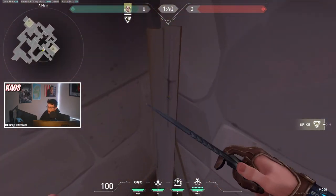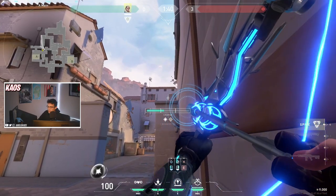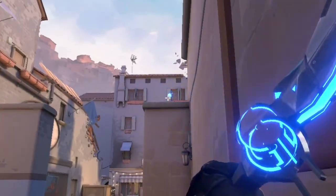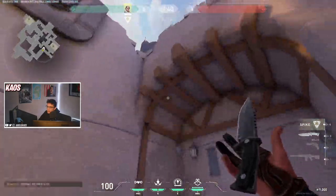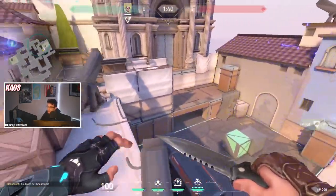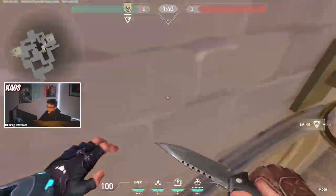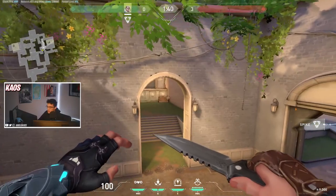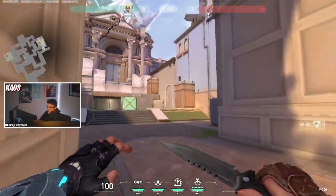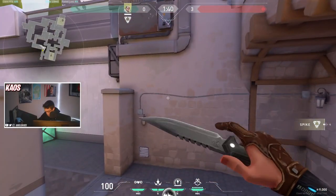Another great arrow from this corner is off of this windowsill — a one bounce, fully charged dart that bounces off the wall and lands in this corner, scanning heaven but also a little bit of garden as well. So if you have a teammate walking up cat, this will get them good information, and if your teammates are running from A main onto site it'll scan heaven for them.